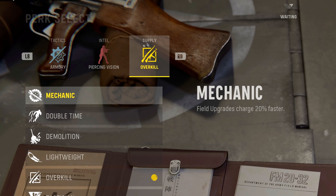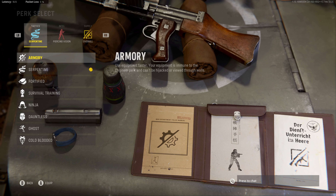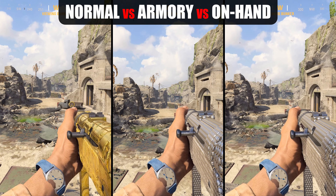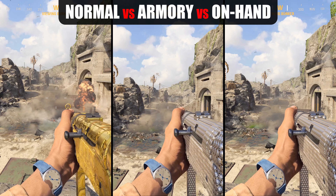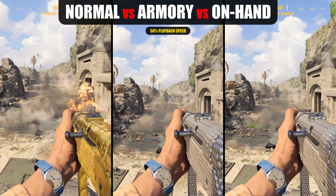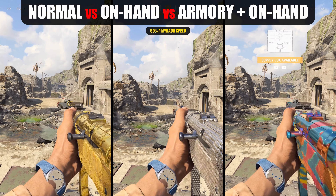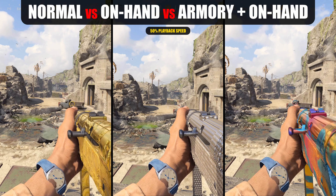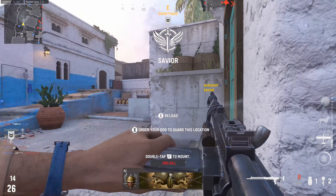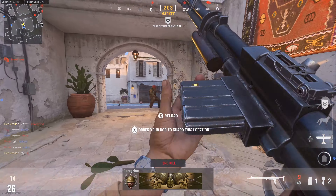The first of our two new perks is called Mechanic, which is pretty straightforward — all it does is charge your field upgrade 20% faster. The second perk is called Armory, which does two things: first, it lets you use equipment faster, essentially acting as a universal dexterity for all your weapons. From quick testing though, it looks like Armory is actually bugged — it doesn't seem to be increasing speed much at all, only one or two frames. Armory can be combined with the On Hand proficiency for even faster equipment usage, and that does appear to be working correctly — it looks like it's actually doubling On Hand's multiplier. Hopefully they'll have that sorted out by the time Season 2 launches on Valentine's Day.